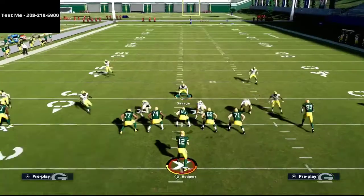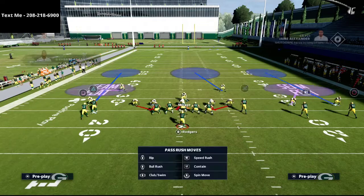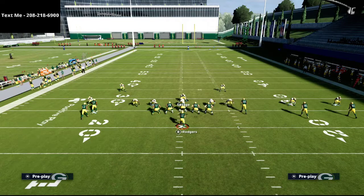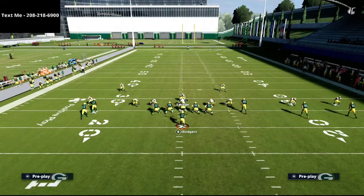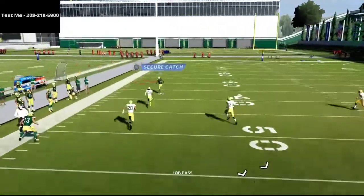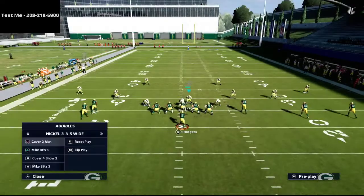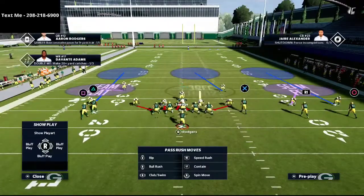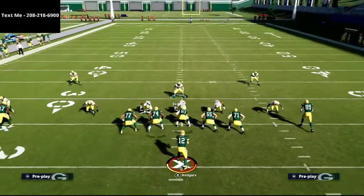Another option — though I don't recommend it unless you know what you're doing — is to outside-quarter both defenders and create hook curls in the middle of the field. The problem is there's a soft spot up the seam. That's why if you want to run a concept like that against five wide, it makes more sense to run quarters to one side and cover two invert to the other side. This defense is actually really hard to beat.